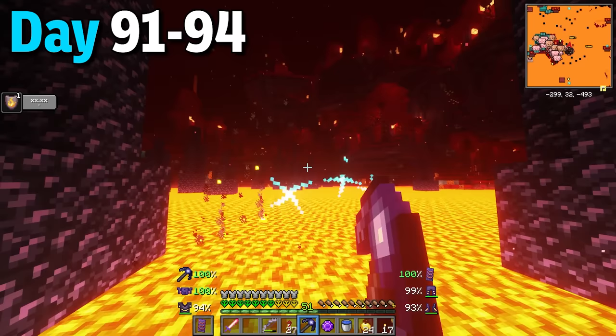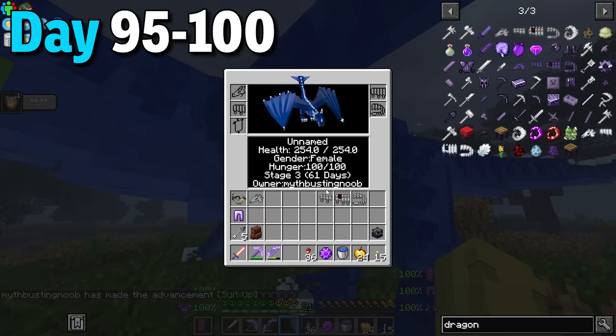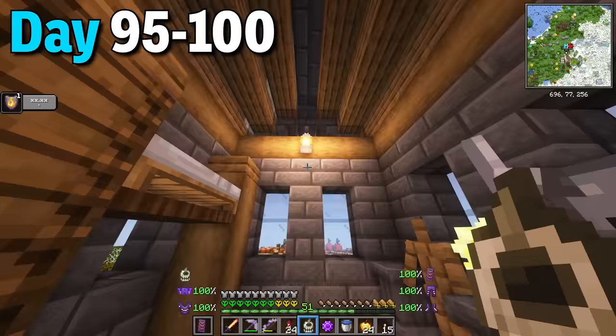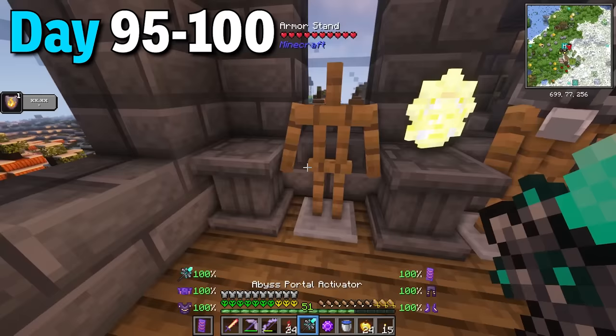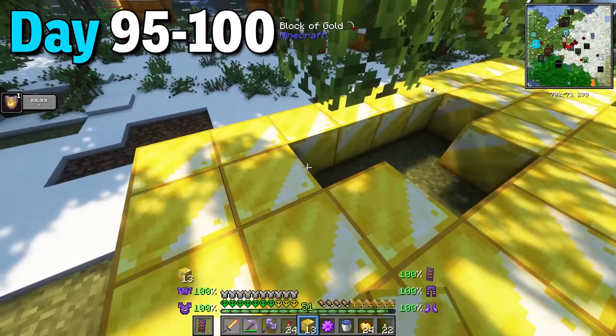Days 95 to 100: for the rest of these days I bred my sheep and was able to feed my dragon until it was finally rideable. I also used all of my iron blocks to make some dragon armor to deck it out. Then I put a bunch of items on the pedestal and armor stands. Last but not least I cleared a huge area right in front of my house to hold six beacons.